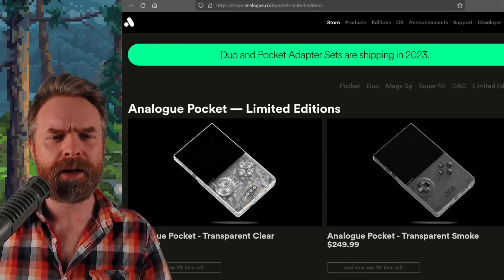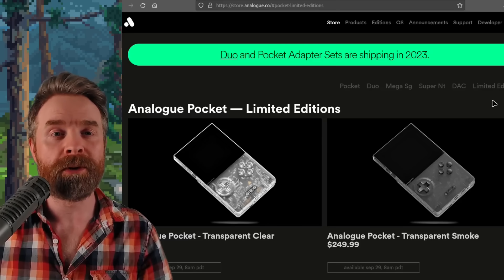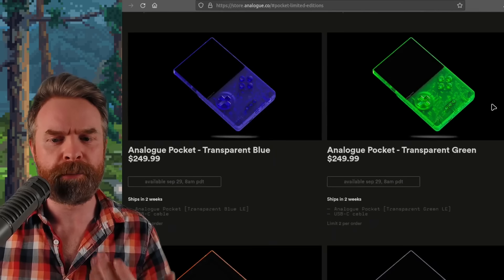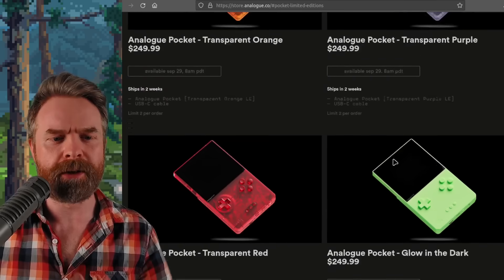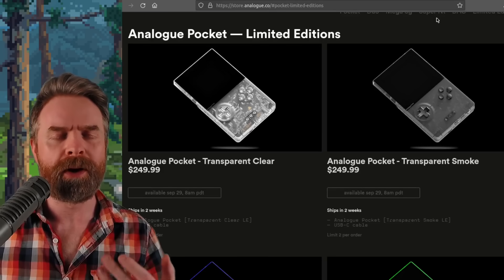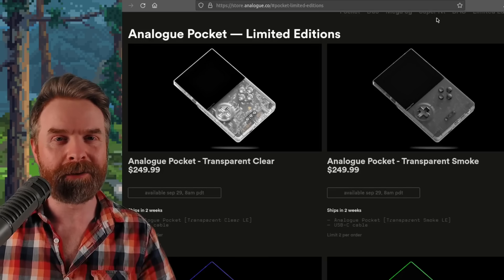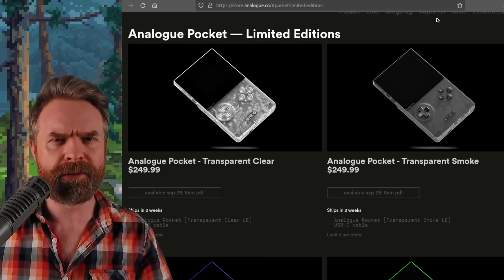Next up, we're talking about Analog. Today, Analog announced some brand new versions of the Analog Pocket — some more limited editions available in very limited quantities. We've got some transparent colors: Clear, Smoke, Blue, Green, Orange, Purple, and Red. This comes hot off the heels of their Glow in the Dark model, again priced at $250. They're releasing on September 29th with a quantity of two per person, and I'm going to assume a whole bunch of scalpers are going to buy them and put them up on eBay. This announcement has not been met with a lot of positivity.